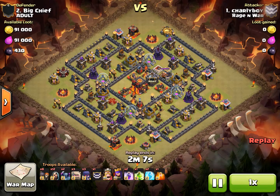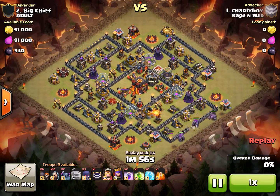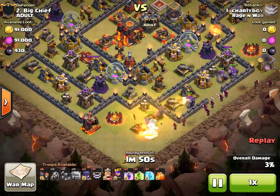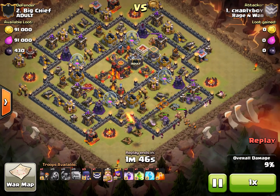The first thing that Charlie does in his ground attack — it's a GoWiWiPe — is he drops 3 Golems: 2 at each corner of this enclosure and then 1 at the center. Then he drops his Wall Breakers to get his Golems into the center. He uses 2 PEKKAs on the bottom side to start clearing out those structures and creating a funnel.